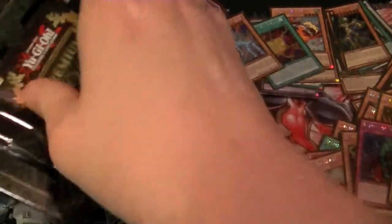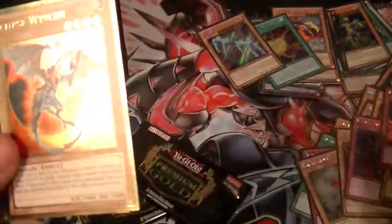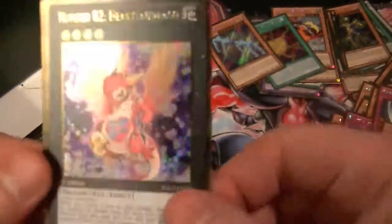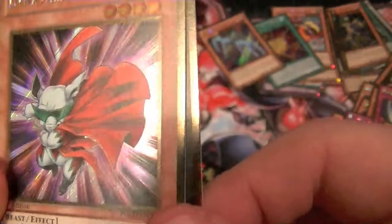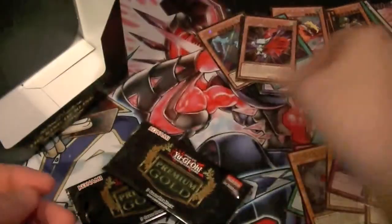Now for our final three packs from this first box. Let's see if we can't pull Obelisk, Effect Veiler, and a Forbidden Lance out of these last three packs. Another Mirror Force, another Band Morphing Jar, Eclipse Wyvern, Number 82 Heartland Draco, and Dianthereum — another one of those special summon type monsters. Pretty cool.